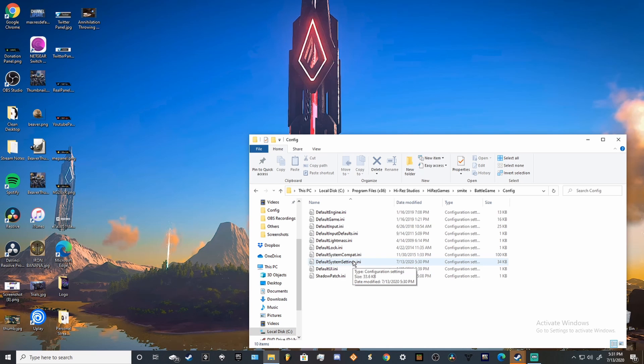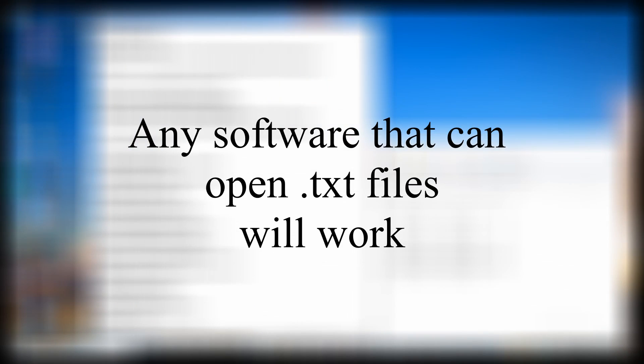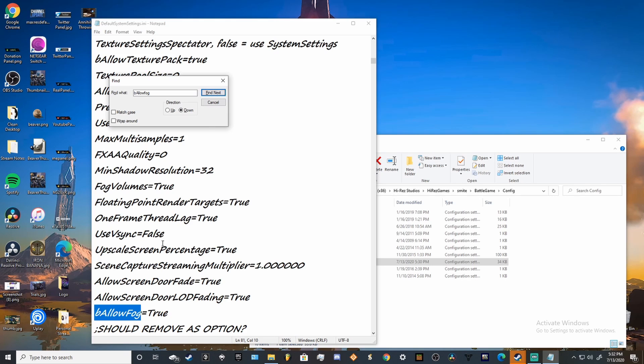Once you've found the ini file, you will open it with any text editor. By default, it opens with Windows Notepad. Once open, hit Control F, and in the search bar type bAllowFog. Hit Search. This will pull up each instance of bAllowFog one by one for you to cycle through. You should see bAllowFog equals True. Change this to bAllowFog equals False.